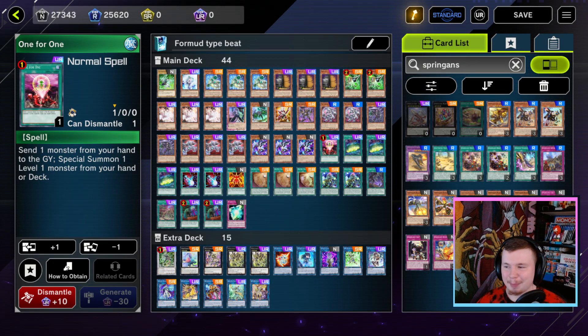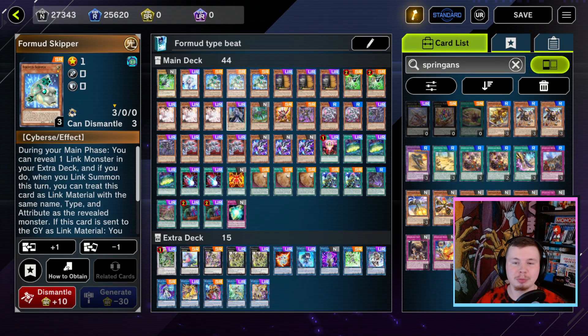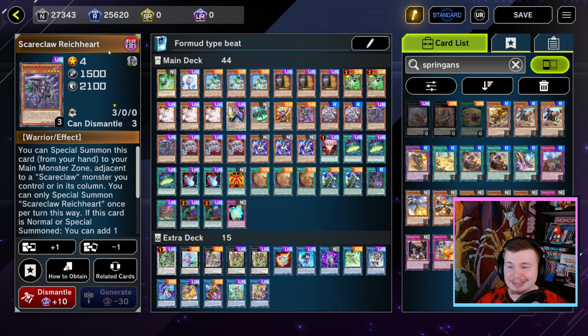Gamers, there is a new way to play Math Mech using the Formwood Skipper. Formwood Skipper is not new to Math Mech players — a lot of people play it just for the search of Parallelic Seed. But there is a new way to generate a bunch of advantage with this, and that is thanks to the Scareclaw.